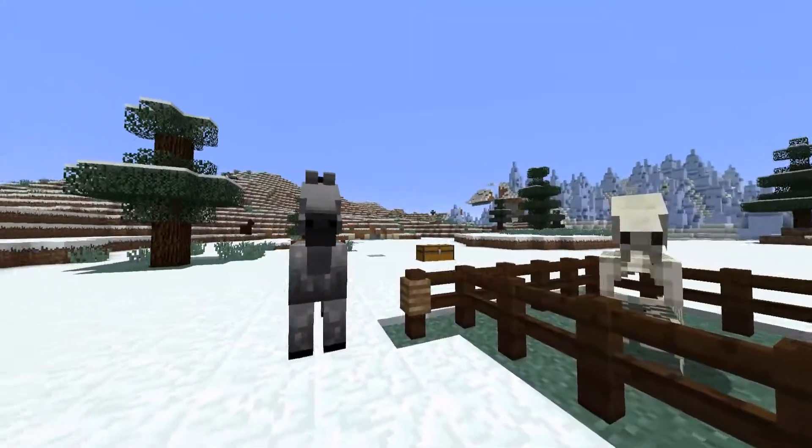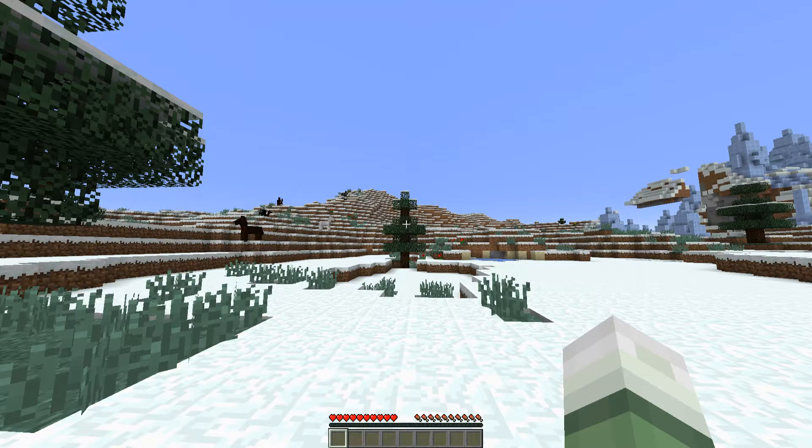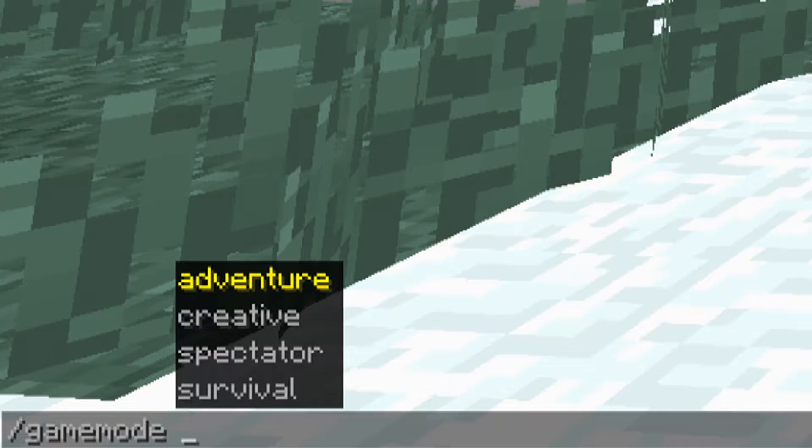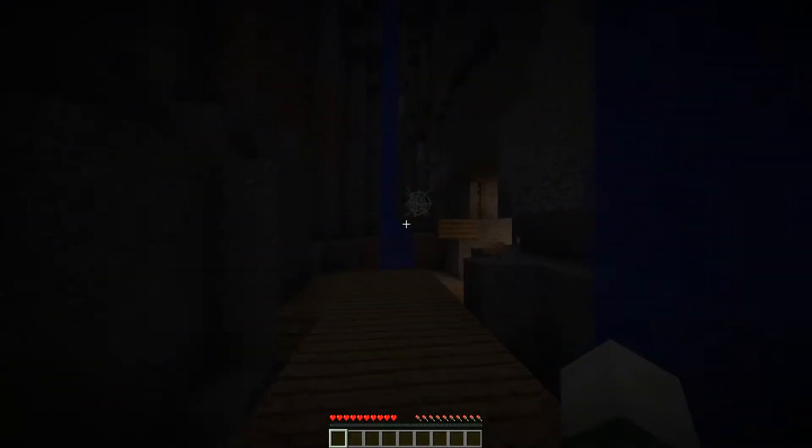Next up, commands. They introduced a new command UI last week as well, and it too has been changed some this week. It used to show a big menu of all the commands once you press the slash key on your keyboard. Now it only shows info relating to the command that you're currently typing out.